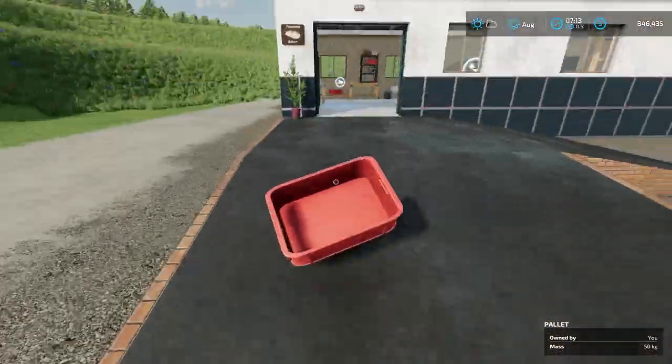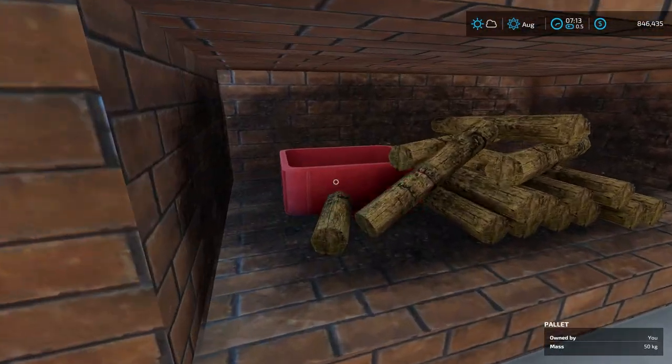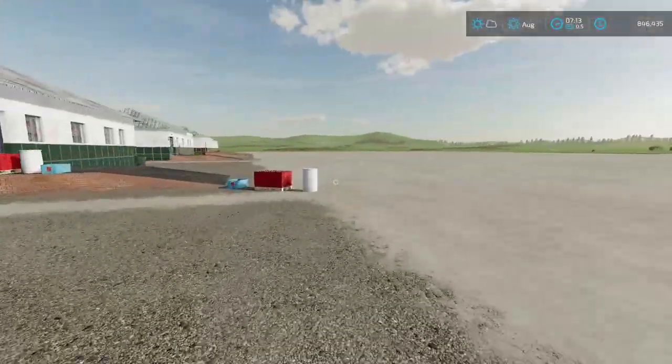One last tip about the bread: if you set the red basket on the shelf near the back of the oven while it's running, bread will automatically go into it as it spawns — you don't have to manually collect each piece. Now let's move on to making some tomato juice.